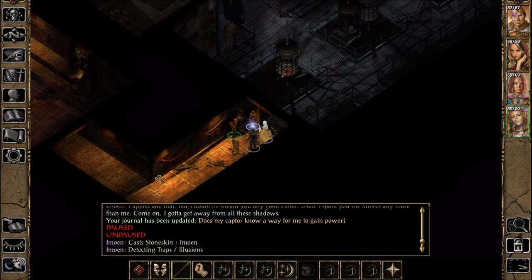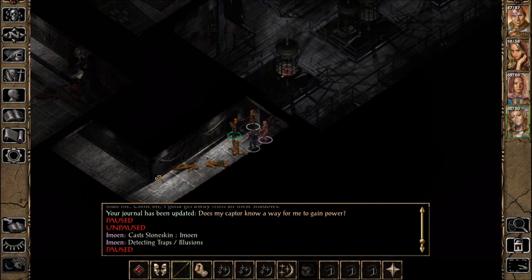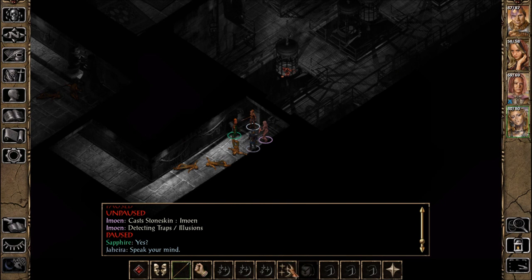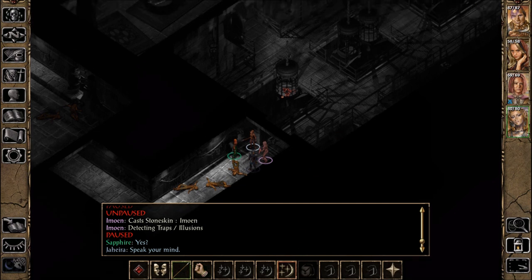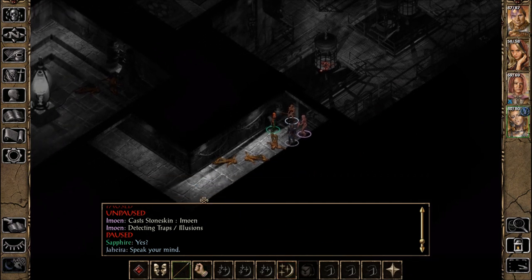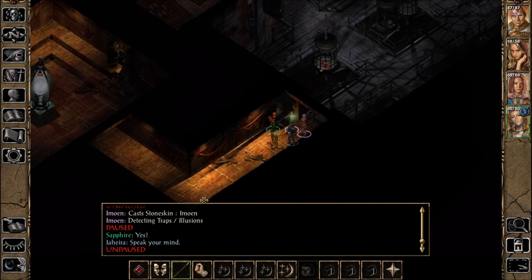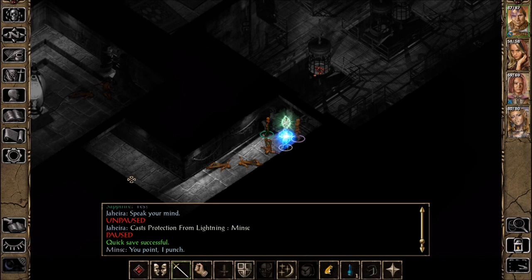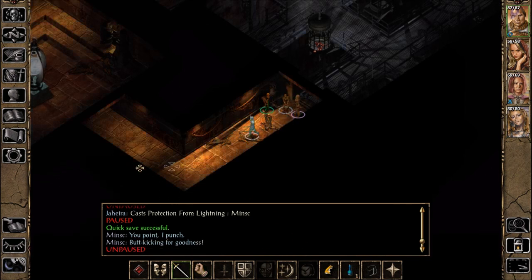She's casting something — she just cast Stone Skin on herself again. That's fine with me. Where's that spell? Protection from Lightning on Minsk. You point, I punch. Okay Minsk — butt-kicking for goodness!